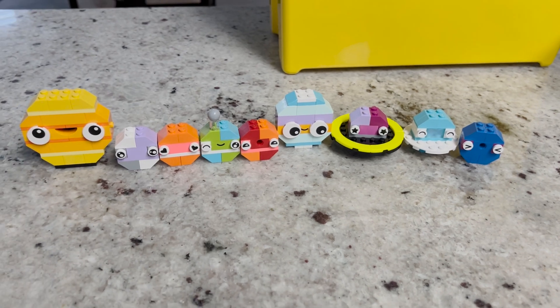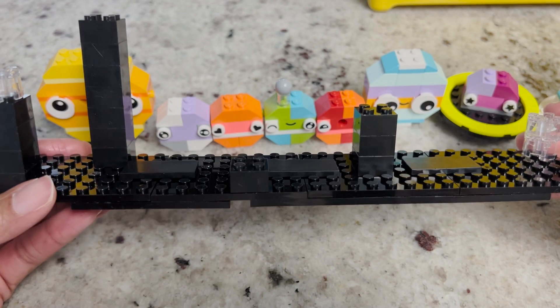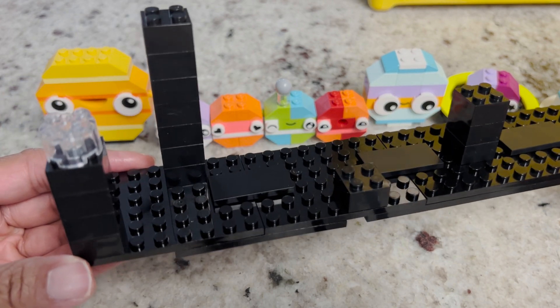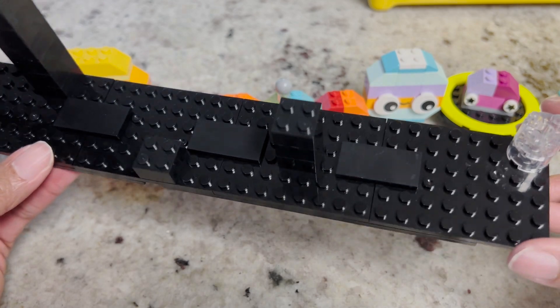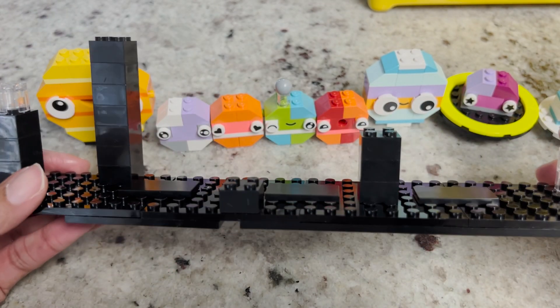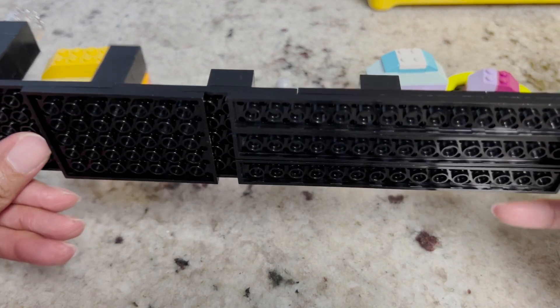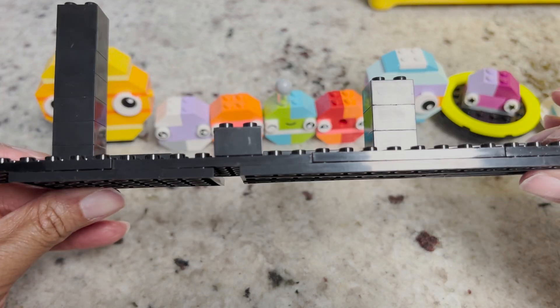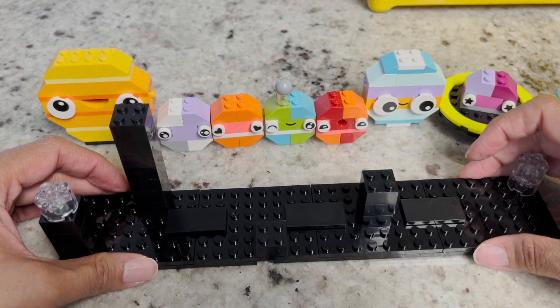The next step is to find a cool way to display them. I decided to use some of the black pieces that I used when I built the LEGO planet cards — I'll put a link to that video in the description. I built some towers for some of them to stand up high on, some clear ones, and supported it with some extra LEGO pieces underneath. Now we're going to put them in position.